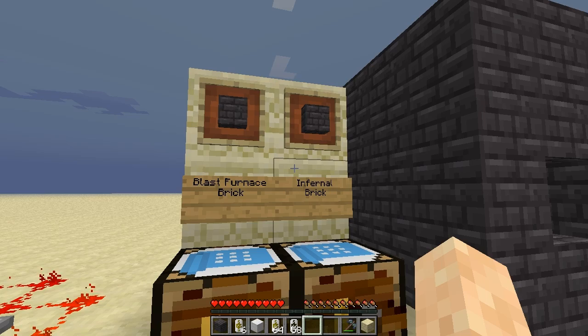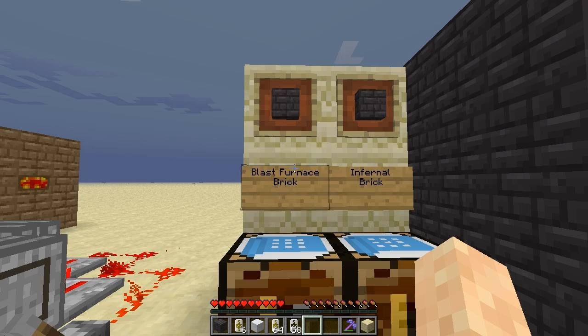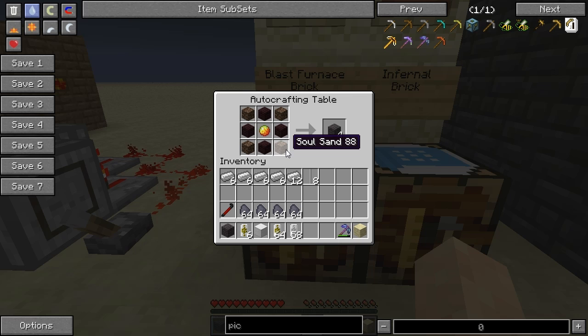The next item is going to be the blast furnace. I've already built one out here for us to look at. The blast furnace is used for creating steel, which we'll also be needing in this episode. This will require a trip to the Nether because you're going to have to collect some soul sand, some nether bricks, and some magma cream to get your blast furnace bricks.